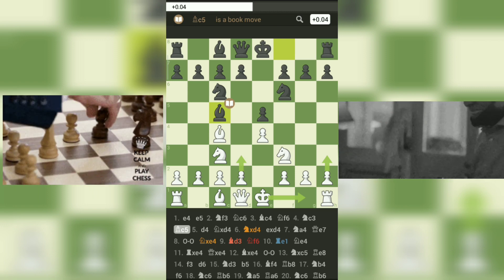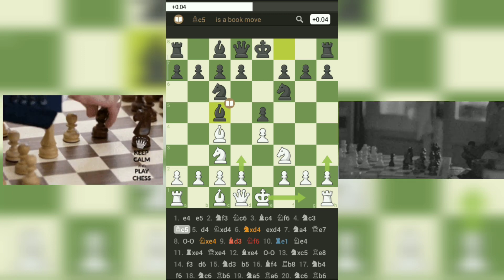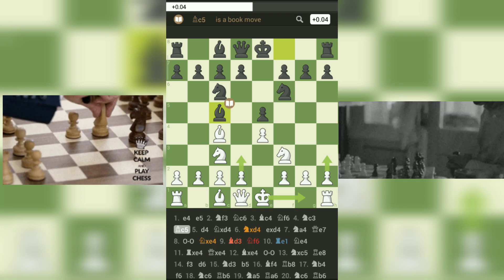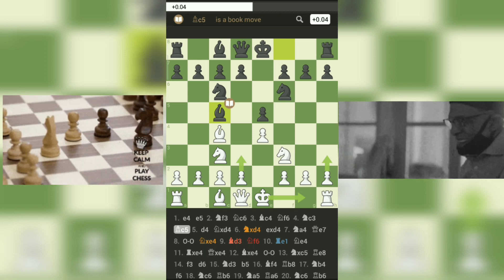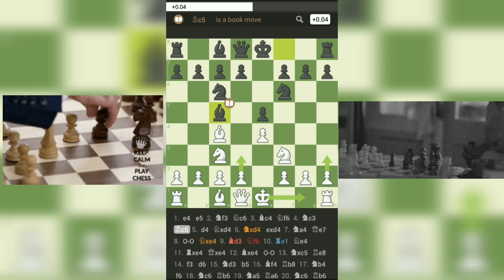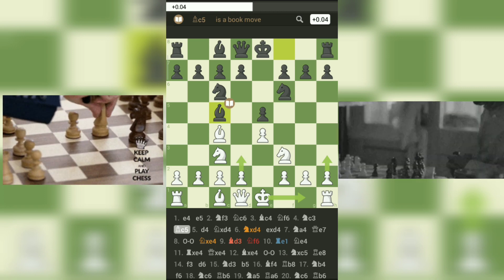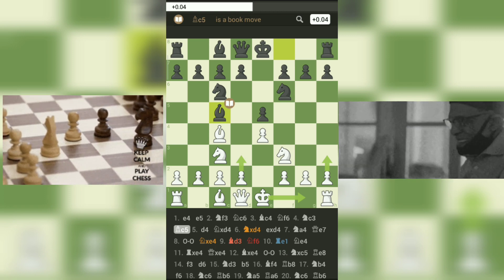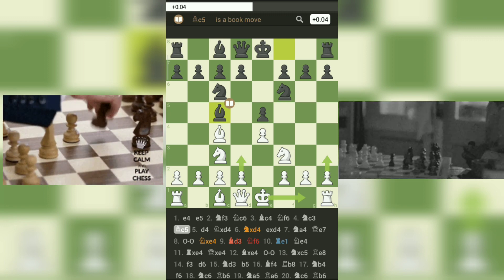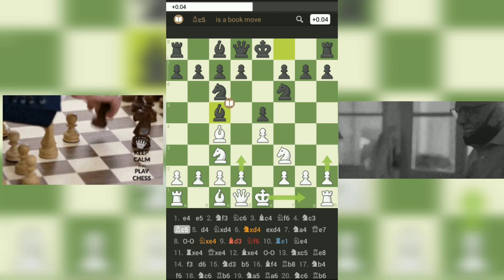Similarly, Black has various choices. For instance, 5...d6 aims to solidify the pawn on e5 and prepare for further development. Alternatively, 5...O-O castles kingside, safeguarding the king and preparing for active piece play. The Giuoco Piano four knights game offers both players a chance to establish a solid foundation and plan their subsequent moves strategically, providing opportunities for both tactical strikes and long-term strategic plans.